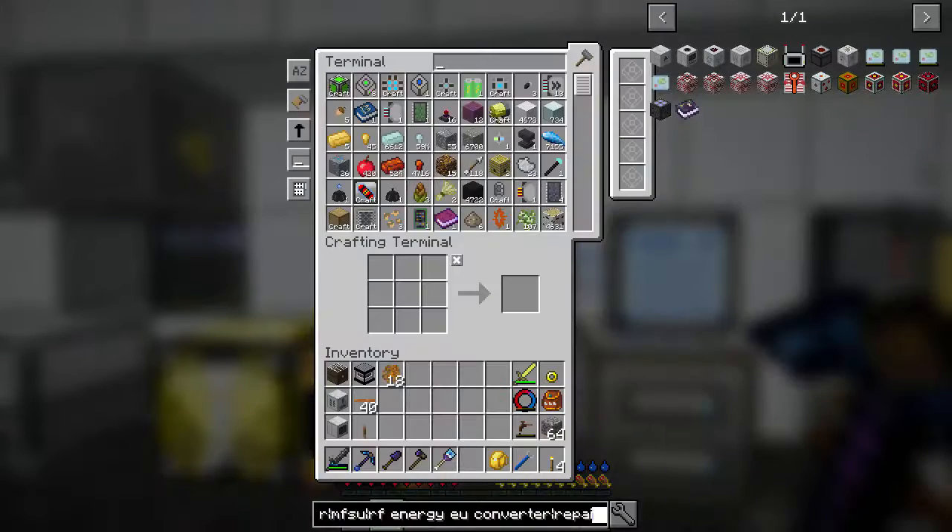One of the big things we're going to work on today is IC2 stuff and trying to get into UU-matter. There is also a way to repair items - we'll get to that later today as well.